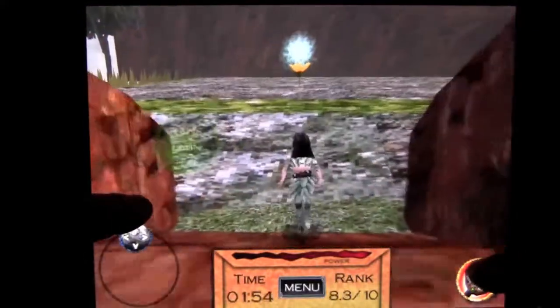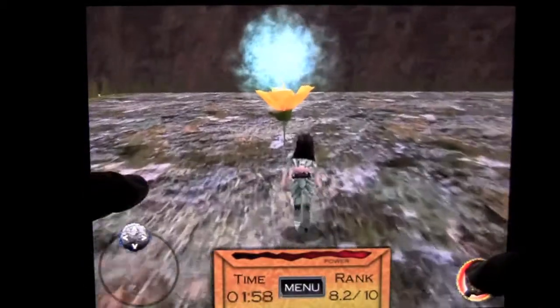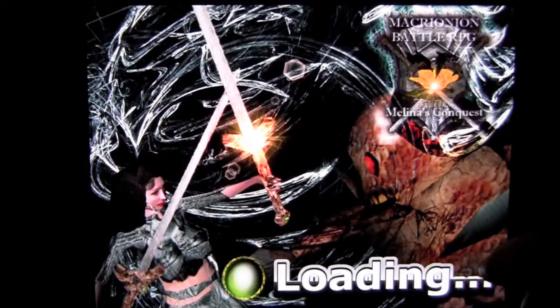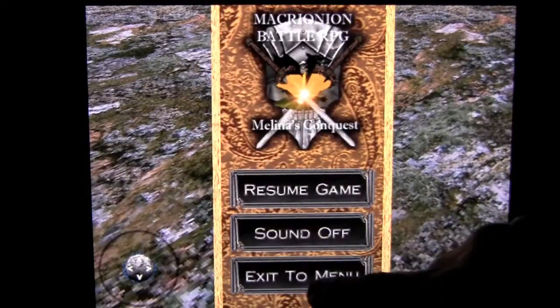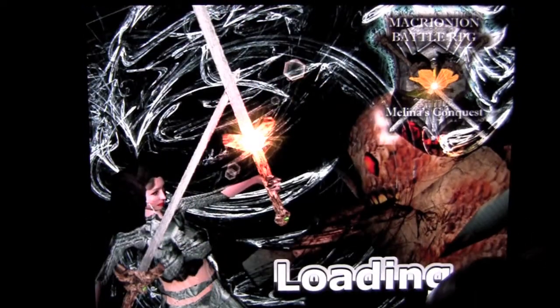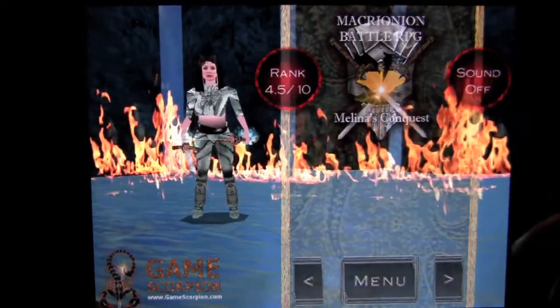Get to the portal and you've completed it — that is Molina's Conquest. There are monsters to hack and slash your way through. We'll take a peek at one of those on the next level. I'm going to go back to the main menu and show you Level 7. The game is responsive and quick as you can see.